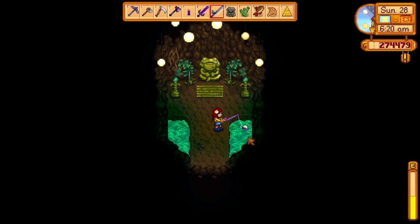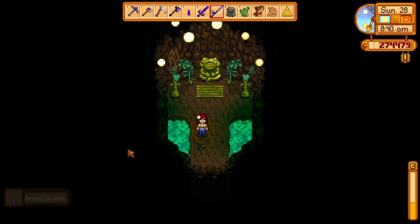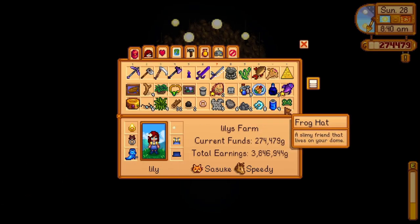He will ask you to grow stuff outside your farm for a bunch of golden walnuts. You will need to grow melons, then wheat, and then lastly garlic — this will get you a total of 15 golden walnuts, which is quite a lot, so make sure to help him out. If you choose to fish in the green water in this cave, you can get a frog hat. The drop chance of this fishing present is very low and you will get plenty of useless stuff like old newspapers and twigs, but be patient — you will get that cool frog hat eventually.